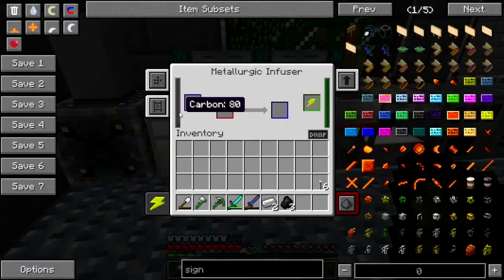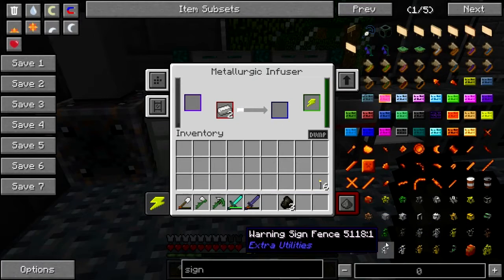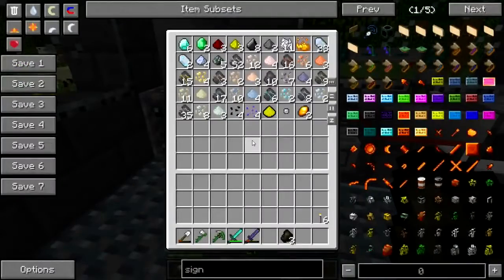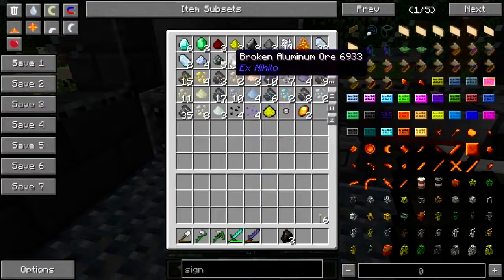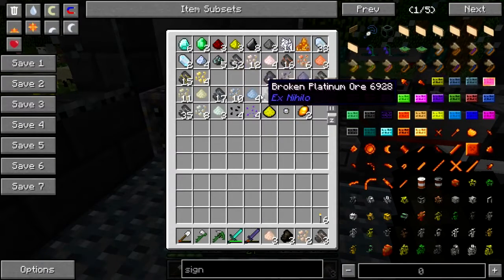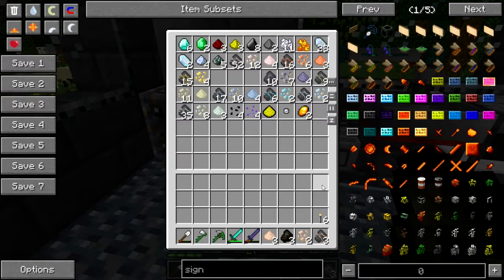Let's see, any carbon in there right now? Let's go ahead and throw that in there. Let's check — oh, nope, that's aluminum. That's iron, that's iron, that's iron. I need my hammer. I also need one of these and one of these.